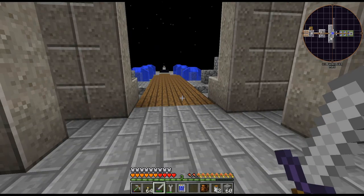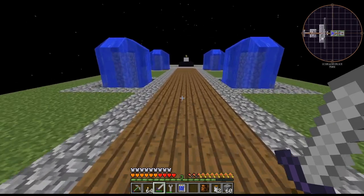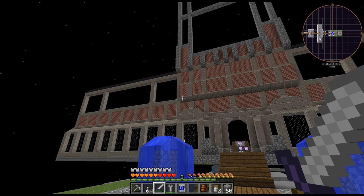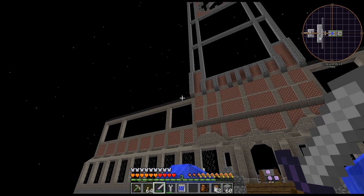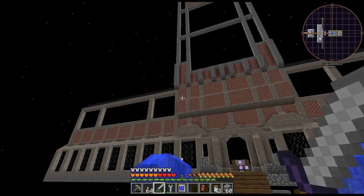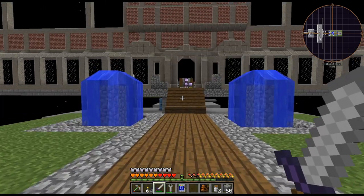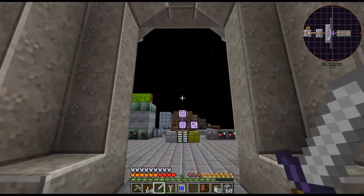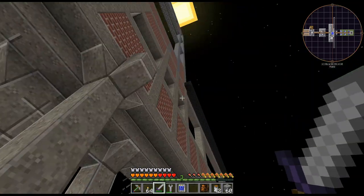Hello, my name is CarX82, and welcome back for GregTech New Horizons Season 2. I just started putting on a roof. It is black, kind of like asphalt tiles, but it's kind of hard to see in this dimension. I think maybe when it's all built up, it might look cool.